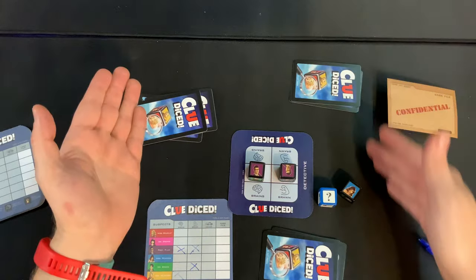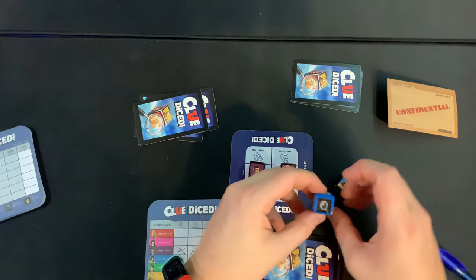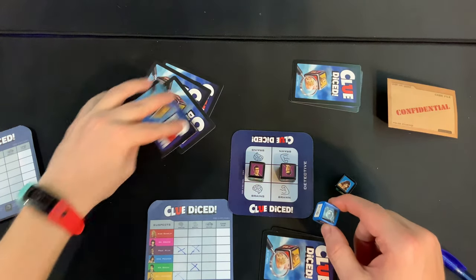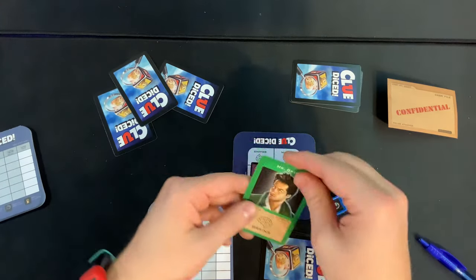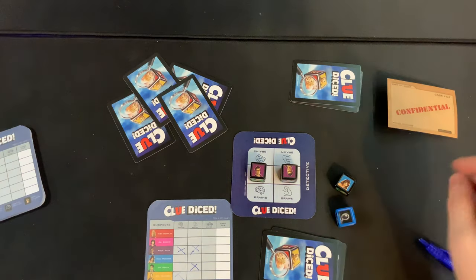The second symbol on the blue die is the magnifying glass, which lets you take a peek at one card in any player's hand. Simply grab it, note it on your sheet, and slide it back to them.